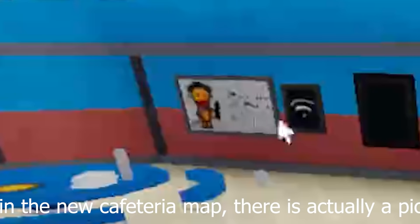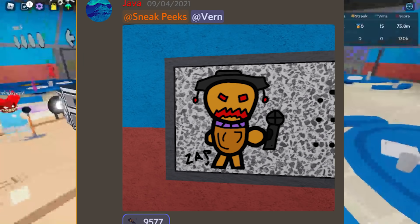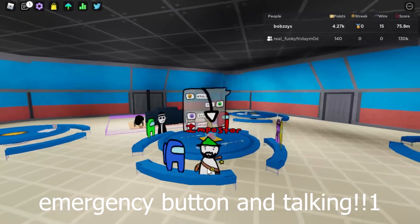In the new cafeteria map, there is actually a picture of Zerdy which was from a leak a week ago. At the table, it has Java, Lego, and a few other people sitting at the emergency button and talking.